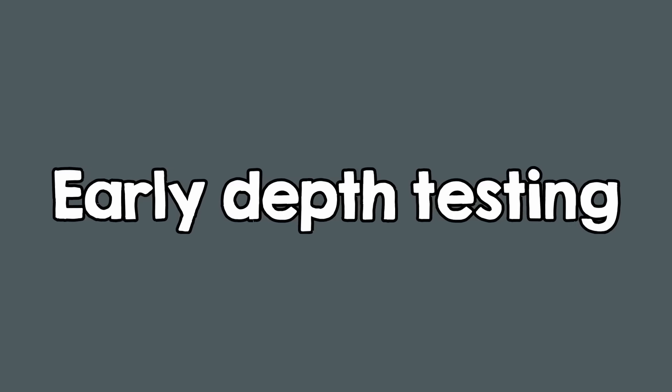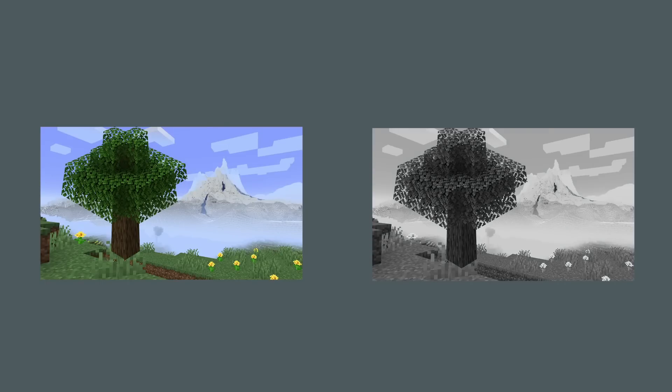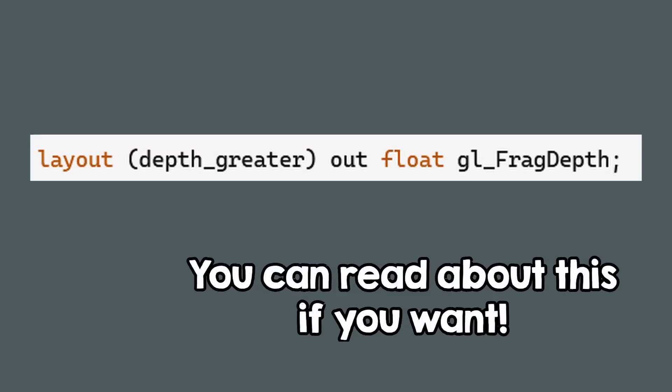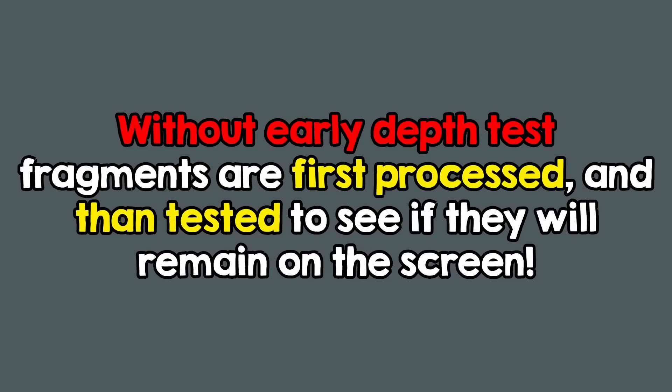To understand how it works, you need to learn about a concept called early depth testing. You probably already know what depth testing is — if a fragment is behind geometry, it doesn't need to be drawn. So if it doesn't need to be drawn, why not skip processing it altogether? This is called early depth testing. The GPU will just throw away fragments that fail the depth test. Note that there is a way to change the depth value in the fragment shader, and that would of course disable the early depth test, but I suppose you don't do that.